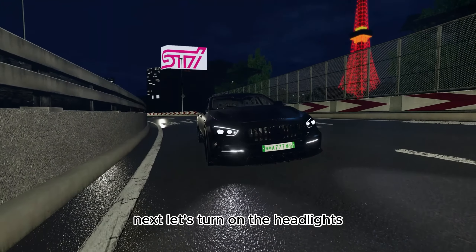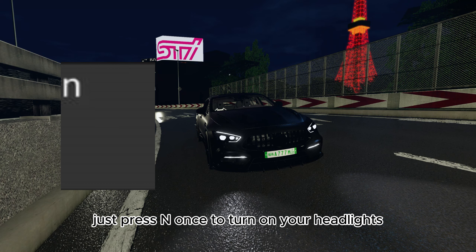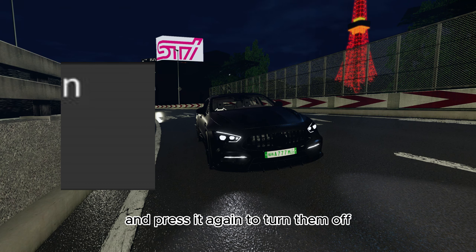Next, let's turn on the headlights. The default key to toggle headlights on and off is N. Just press N once to turn on your headlights and press it again to turn them off.